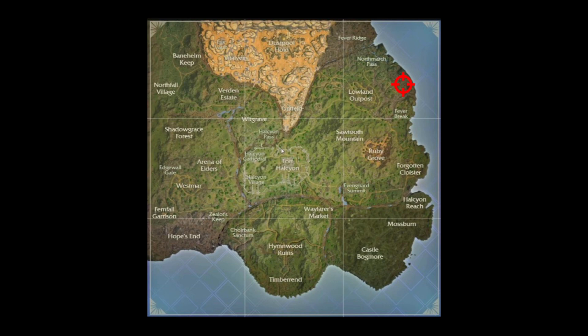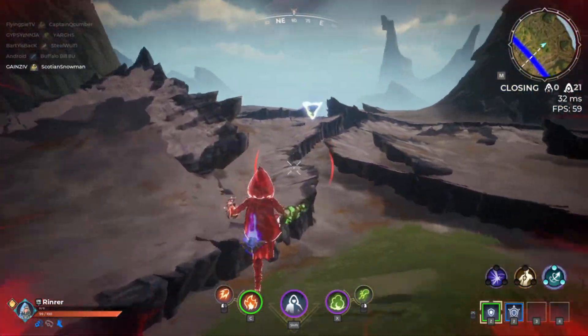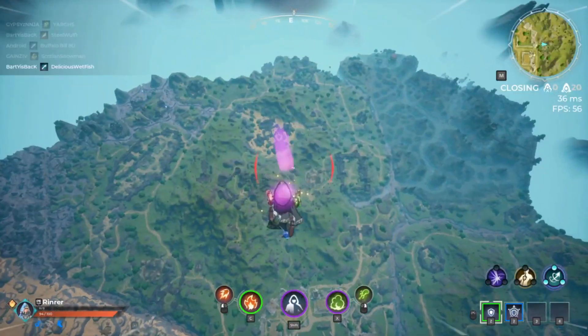The first one I found is between North March Pass and Fever Break, right here at the edge of zone. It's right there — a triangle-shaped portal. You go up to them, you interact with them, and then they teleport you up in the air and allow you to reposition yourself and get out of zone quicker.